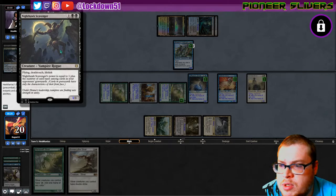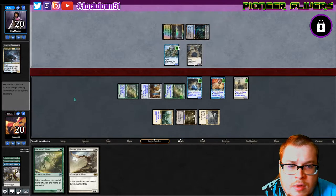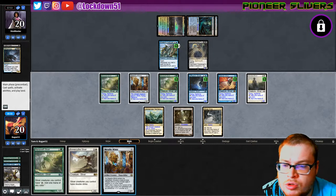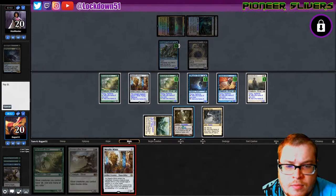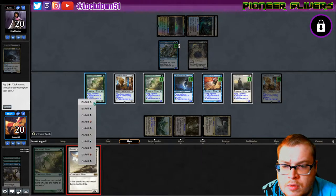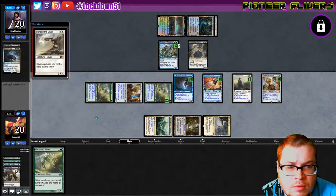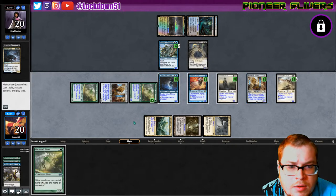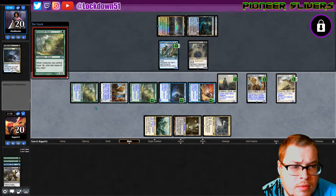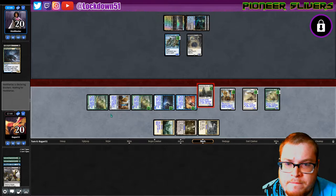We're playing something on their turn — also not bad: flying, deathtouch, lifelink. Power is equal to one plus the number of card types in your opponent's graveyard. Flying deathtouch lifelink — that's annoying. Big hit. Metallic Mimic — we can set up kind of nicely here. Not attacking with the ground guys really — can attack in with Sentinel. Let's just empty our hand out here. Attack in with our flying Sentinel Sliver with double strike to get the job done.